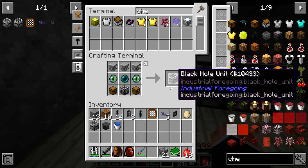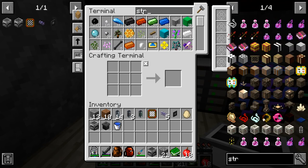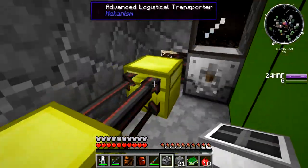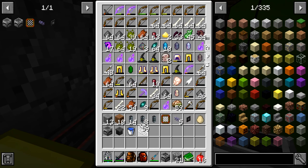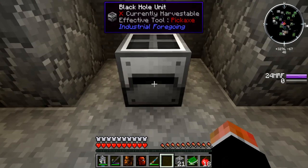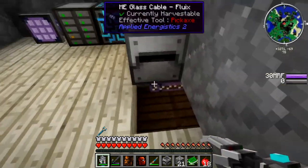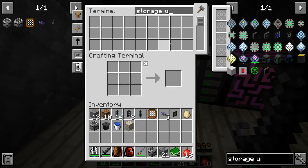We're out of wood but we have a black hole unit for string. Of course we completely forgot about string — let's get a lot of string. We're also going to need another storage bus, and then an interface which we don't have either of the cores for.